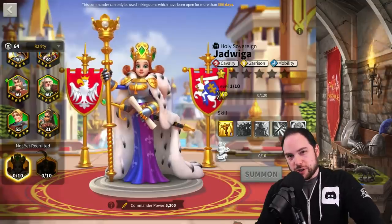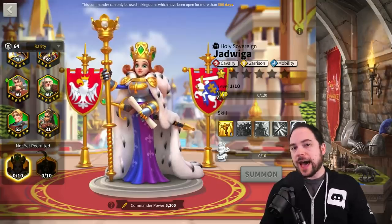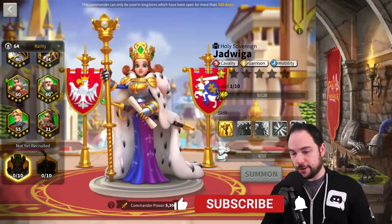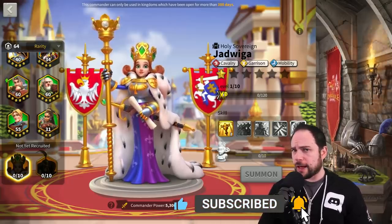Let's get a look at these two new commanders, which are so spicy. First, the garrison commander. The active skill on this cavalry garrison mobility commander is comparable in ways to the active skill that we have on Herald.